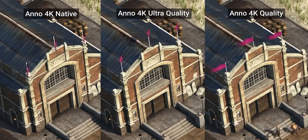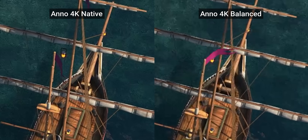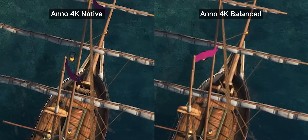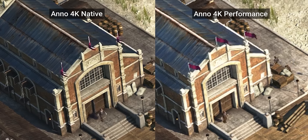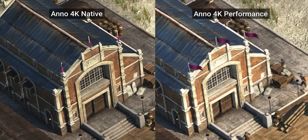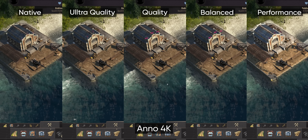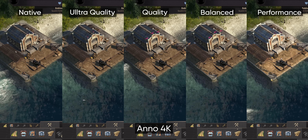At 4K, you would be hard pressed to distinguish the ultra quality or even quality presets from native unless you knew where to look. It's good enough on balance that you'll rarely notice the difference unless you're looking for shimmering artifacts on thinner geometry. The performance preset on the other hand starts to show some warts, with even non-moving thin geometry visibly losing detail. But for a low motion game like Anno, if it means you get to turn up the eye candy, why wouldn't you?